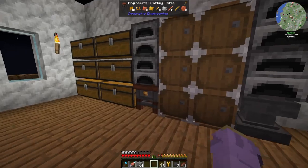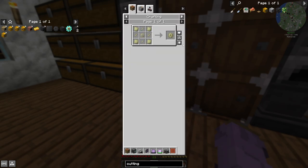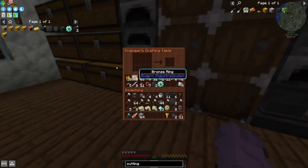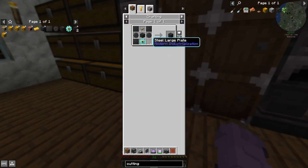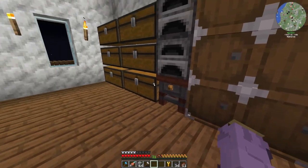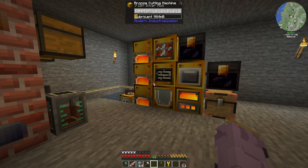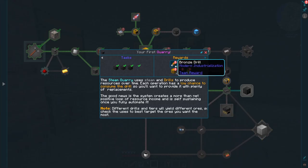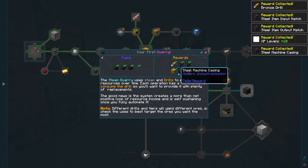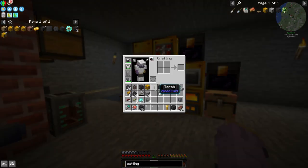I should actually have everything now. The invar ring — craft it like so — and then we can craft the invar gear. We'll make an invar rotary blade, two steel large plates, and we can make our steam quarry. With all that, the quest is now complete. And once again, reading quests is important — not so much the text, but the rewards. It gives us an input hatch, an output hatch, as well as a fluid input hatch, plus some more steel machine casings which are necessary for the build itself.